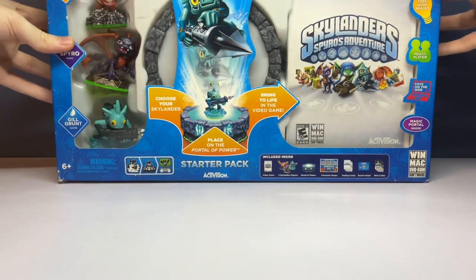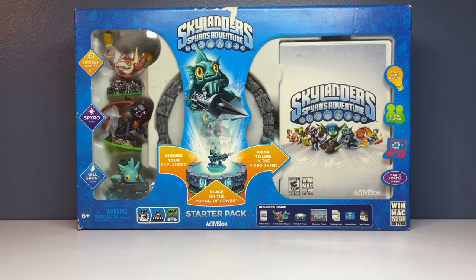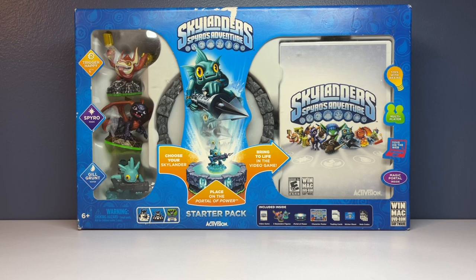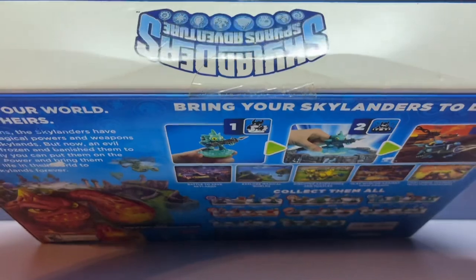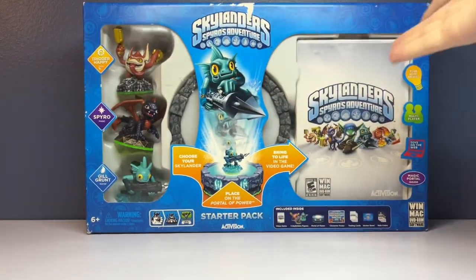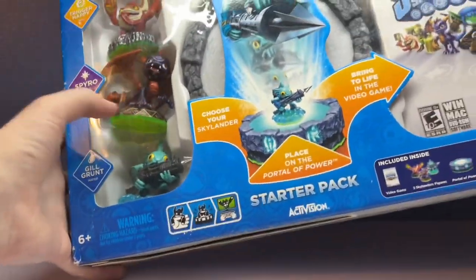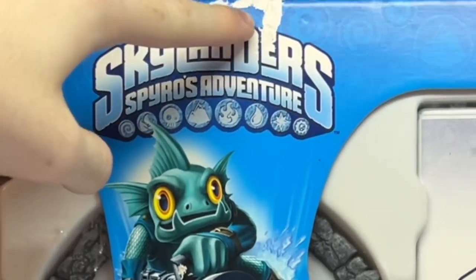Next up we have a sealed Spyro's Adventure PC and Windows/Mac starter pack. I believe it was around 40 dollars — off eBay, I was the only bid on it surprisingly. I thought this would go for much higher; I've seen these listed for over 100 dollars sealed, but I don't think it's actually worth that much — maybe 60 to 70 is a safe range. I didn't even have Spyro's Adventure on PC. You can see by the dirty sticker that it is still sealed, it hasn't been cut or anything. Spyro and Gill Grunt have kind of loosened up and are falling out of their plastic inserts, which kind of sucks, but they're relatively in the same spot.